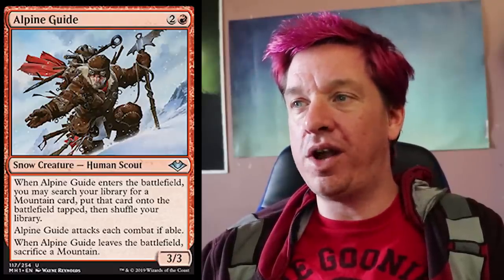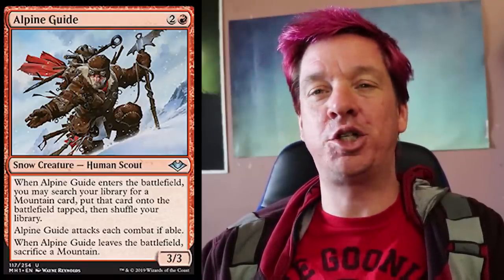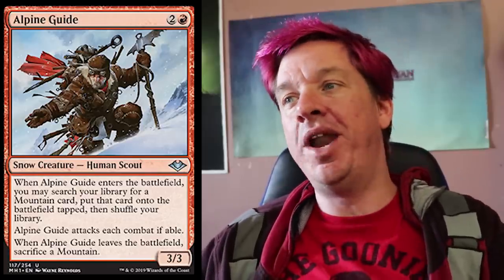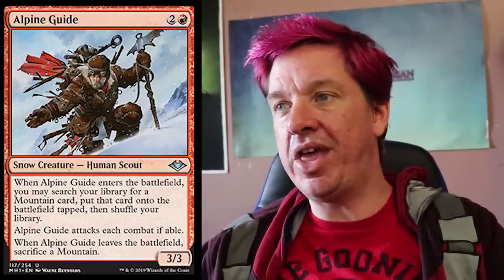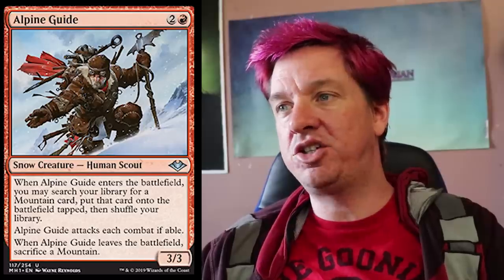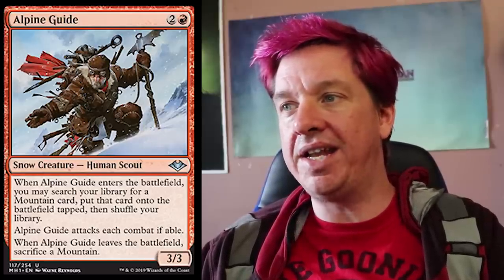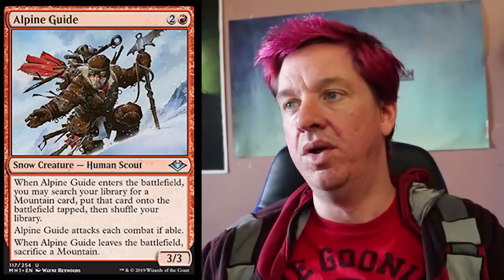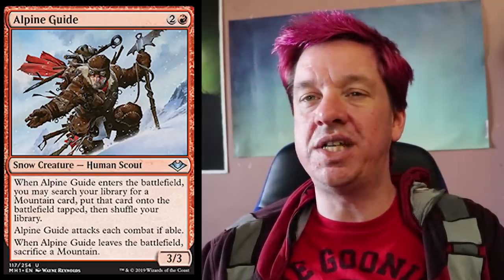Starting out with Alpine Guide. One red, two colors for a 3/3 human scout treefolk, apparently. When Alpine Guide enters the battlefield, you may search your library for a mountain card, put that card onto the battlefield tapped, then shuffle your library. Alpine Guide attacks each combat if able. When Alpine Guide leaves the battlefield, sacrifice a mountain. What an interesting card.